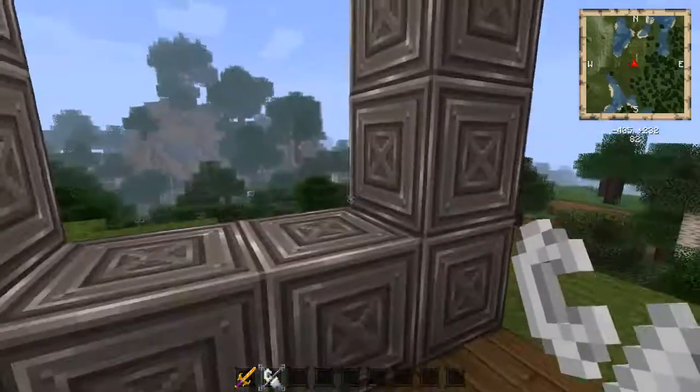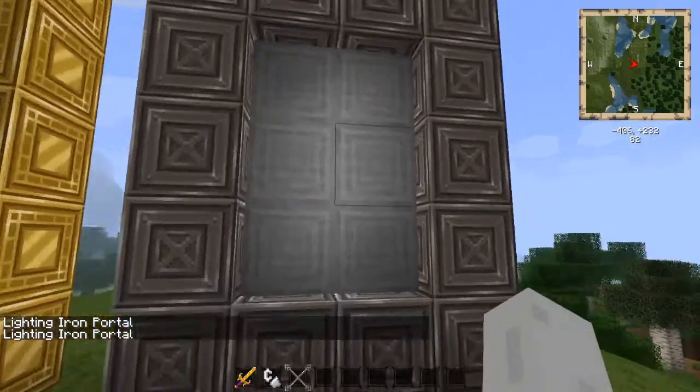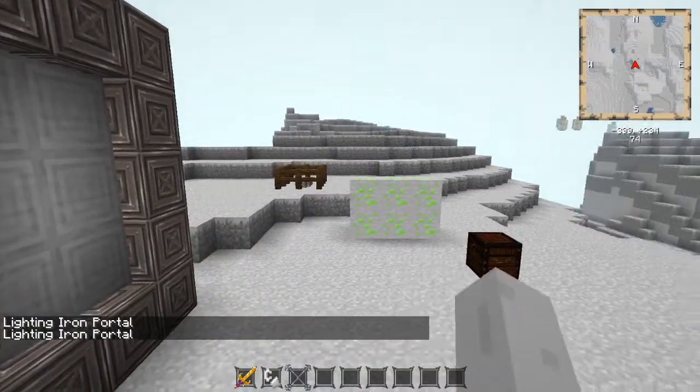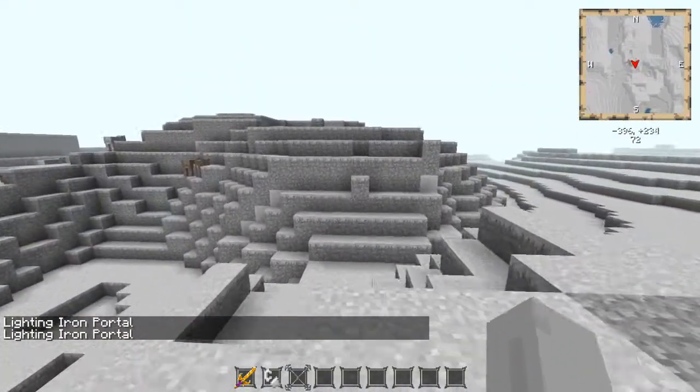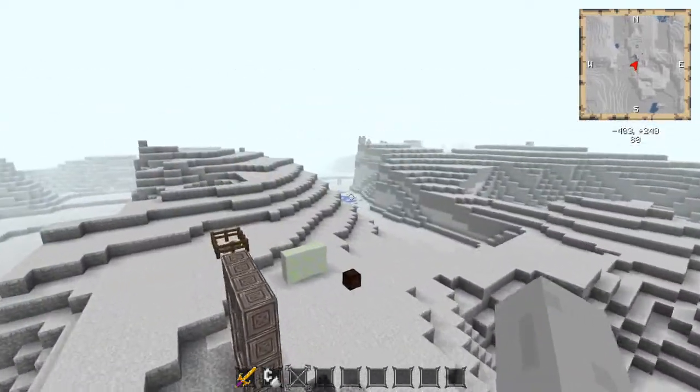So to light the portal, you have to use that material's flint and steel. Iron flint and steel makes the iron portal. Jump in there, and this is the iron dimension.